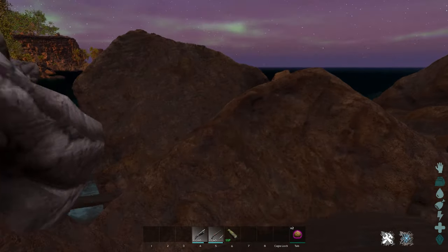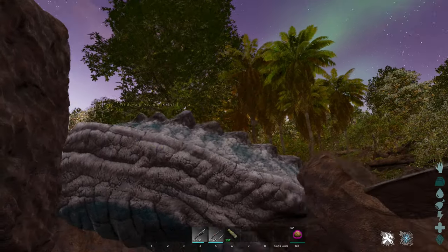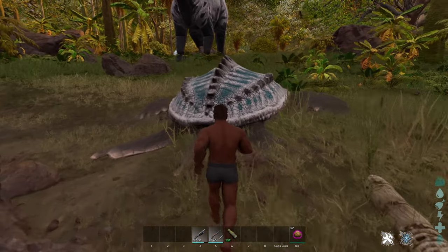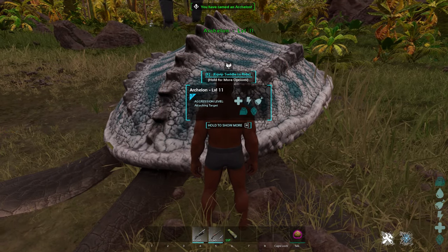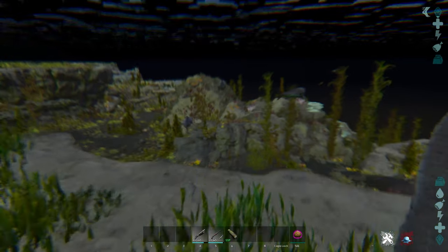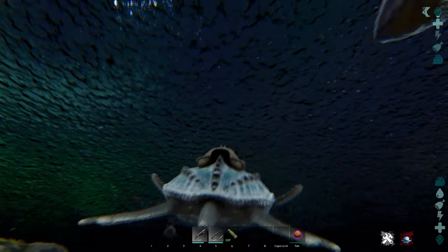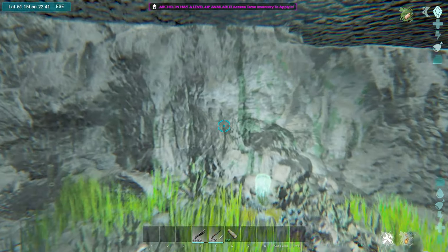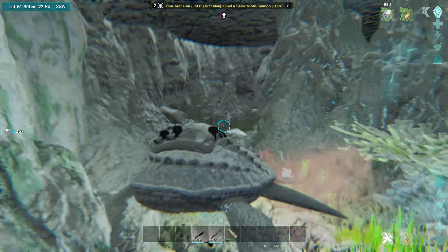The final dino on this list is the arcleon — a giant version of the modern sea turtle. To tame it, find them on the beach; they seem to only come out at night and early morning. Simply feed it kibble and you're good. Its horizontal forward movement is fast, but vertical movement up or down is a bit slower. It can seat four people on a saddle, which is convenient. It also has a jellyfish buff making it immune to stings, and it gathers increased biotoxin while dealing increased damage to jellyfish.